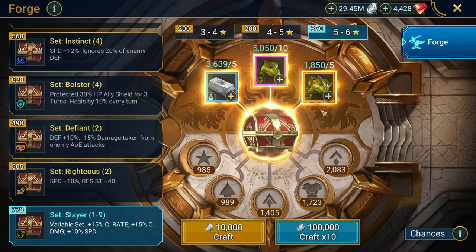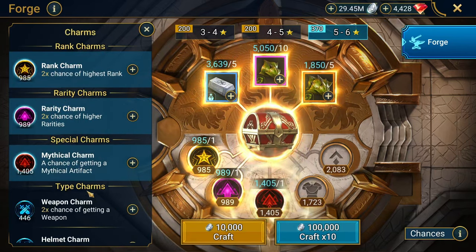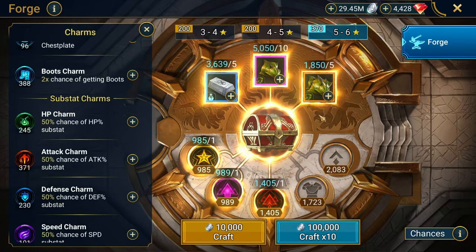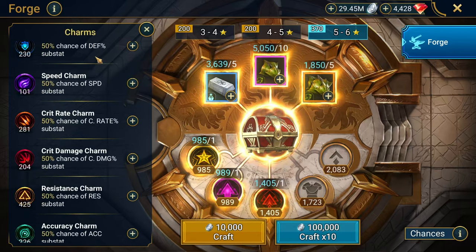I've been meaning to forge a bunch of slayer gear because I have to build Thor in slayer gear and also build Marius in a slayer set. I have all these leftover slayer forge materials from not this past slayer forge pass but the one like way, way before that — like two or three cycles ago. I haven't spent in Raid in a long time.